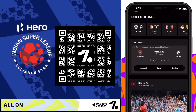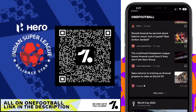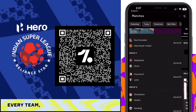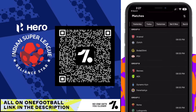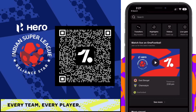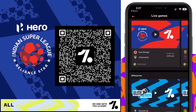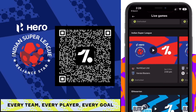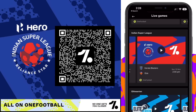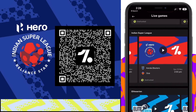Today's video is sponsored by the OneFootball app. It has amazing features like live scores, statistics, transfer rumors, and football news from over 100 plus leagues. Whenever you're outside and can't watch a match, you can use the app to see live scores and match stats. They recently started streaming live matches, including all Hero Indian Super League matches for free. Go to the Discover section to see which offers are available in your country. Download the OneFootball app — it's available on all devices and absolutely free, via the link in the description or the QR code on screen.